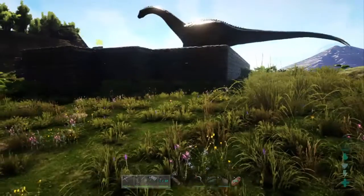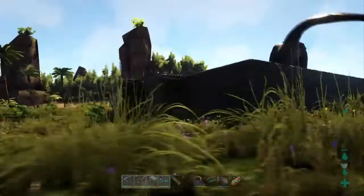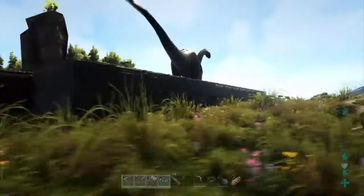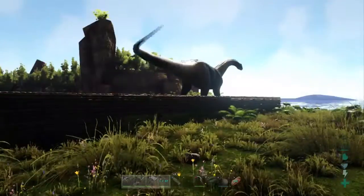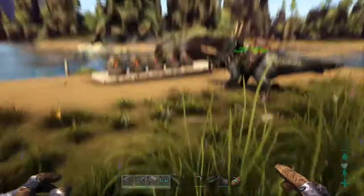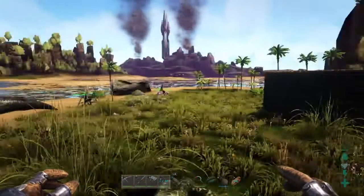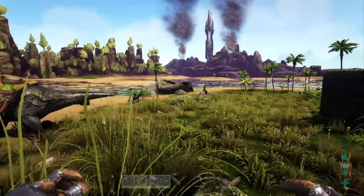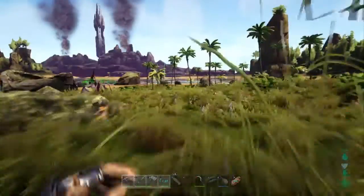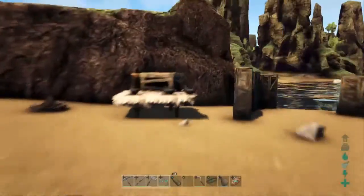I was thinking this base is going to use a lot of materials and I'm sick of using my axe and pick to gather everything. We need a dino to gather stone because we're using a lot of it, and a dino to gather wood. But before that I want to get myself an argy - like a giant eagle type thing - so I can pick them up, bring them here, and tame them from the base.